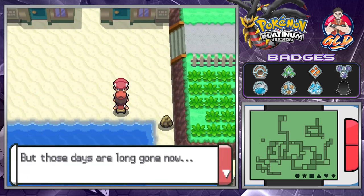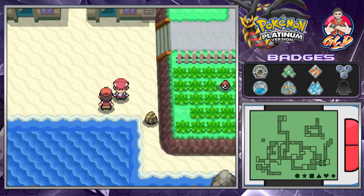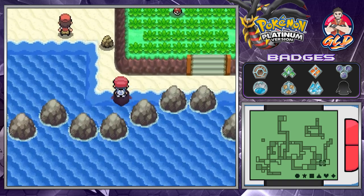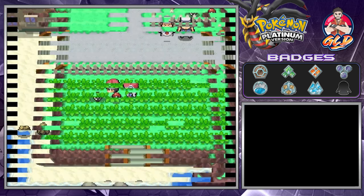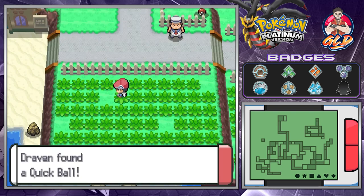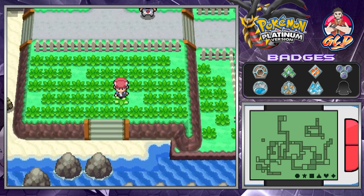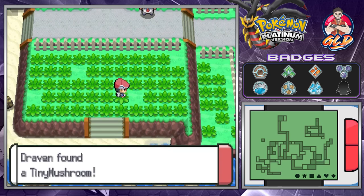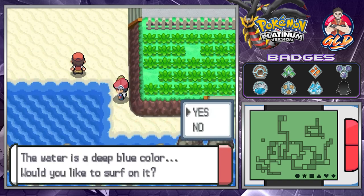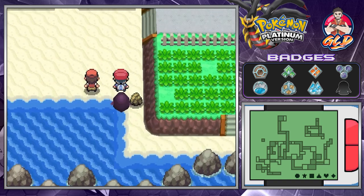One more trainer here, and if you Surf right here you can find a hidden item. We found ourselves a Quick Ball — that has been the most helpful Pokeball ever.